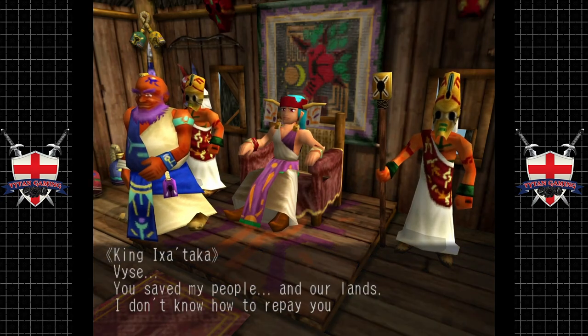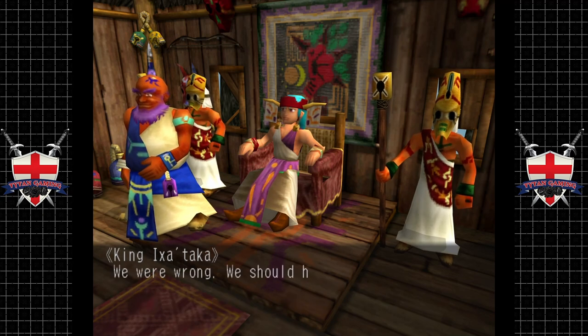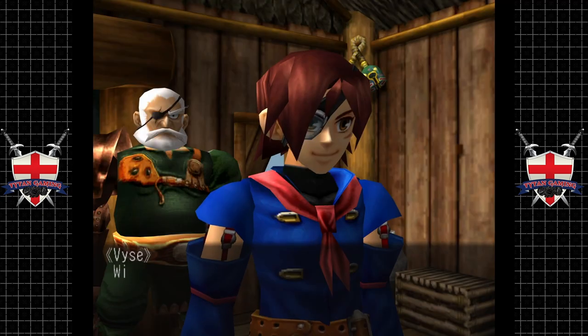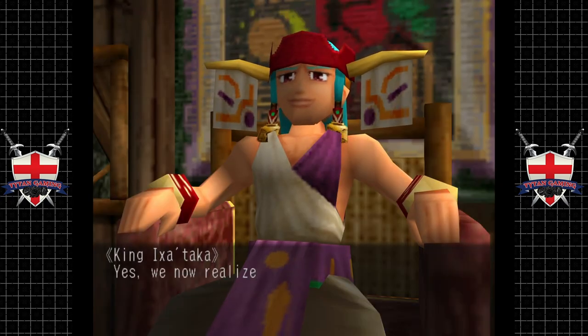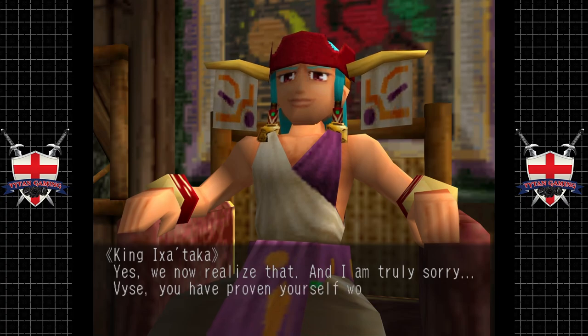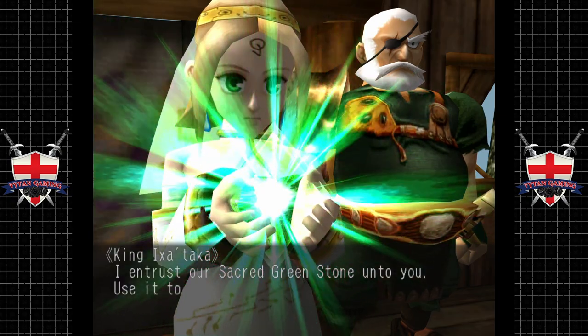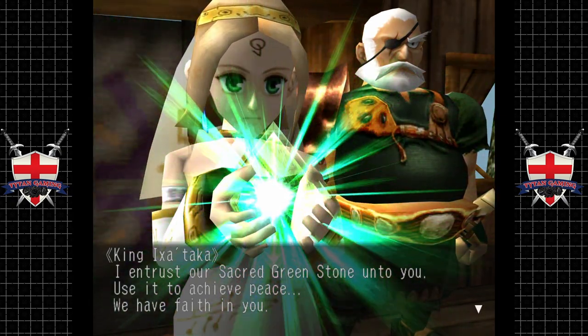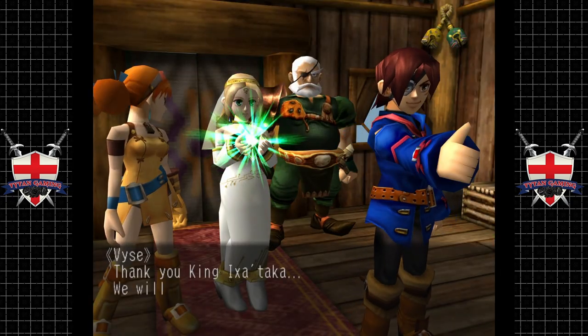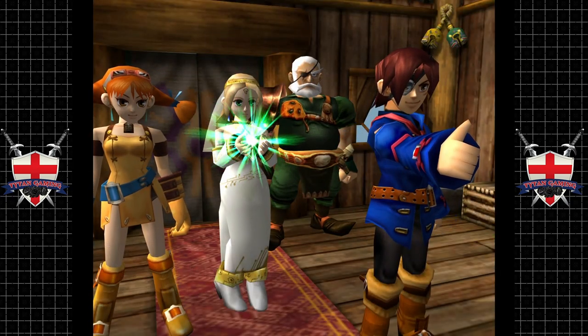Vase, you saved my people and our lands. I don't know how to repay you. We were wrong — we should never have summoned the giant. With great power you need great responsibility. The Gigas are far too dangerous, yes, we now realize that. I'm truly sorry, Vase. You have proven yourself worthy. I entrust our sacred green stone to you. Use it to achieve peace — we have faith in you. Thank you, King Ixitaka — we will do our best.